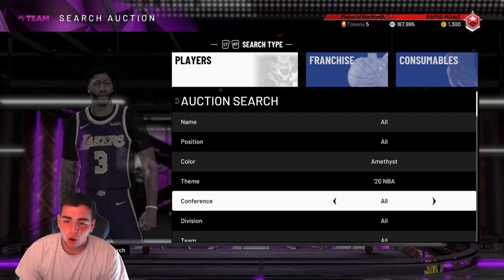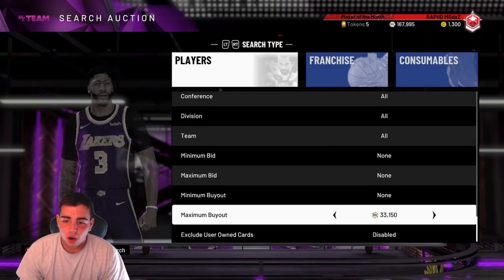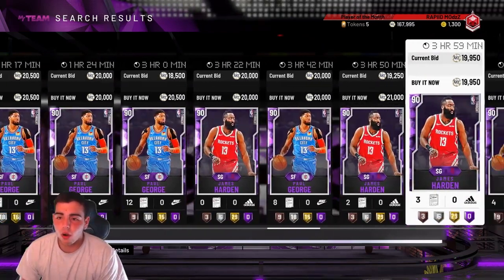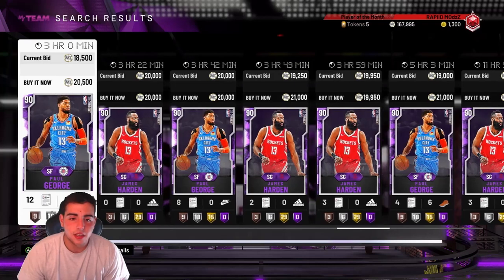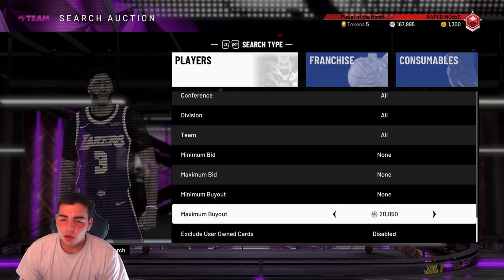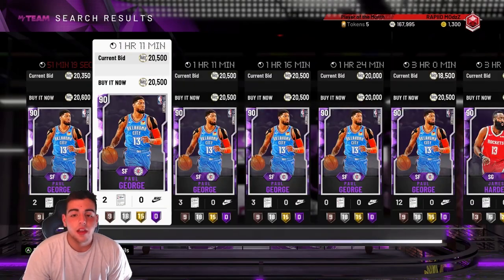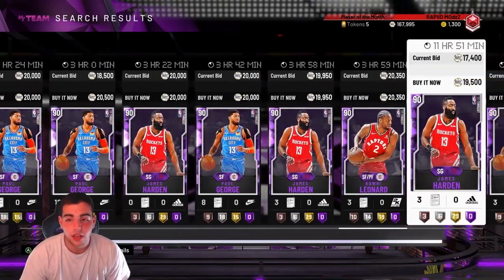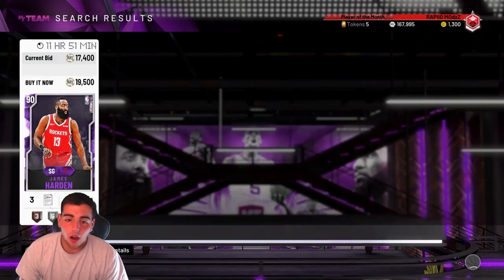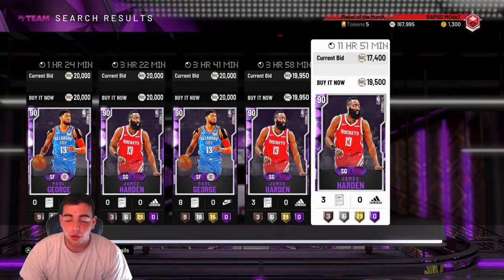Let's go over the Amethyst filter — I go over this one in every single video but it's pretty deadly. I have boundaries on these cards for what you should buy and what you shouldn't. For the Paul George, the Kawhi, and the Harden, you want to get them for under 15K. If you see them at a base of 17K it's not bad — you could make about 2K off each card. I recommend trying to get them for 16K or down. If you get them for under 15K, that's solid. Just wait until Sunday — Sunday is the best day to sell cards. Right now they're all at a base above 20K, which is big for everybody that has these cards.